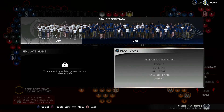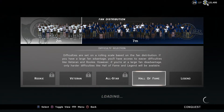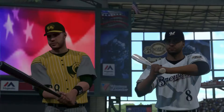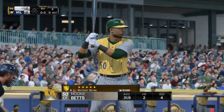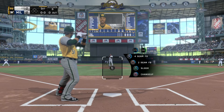Hey guys, Frank the Tank here. My Conquest map is up on the screen and we are taking on the Milwaukee Brewers on Hall of Fame difficulty. They have 7 million fans to our 2 million fans. Still not sure how that works, but here we go. We're taking them on. We have a pretty decent squad. Leading off with Mookie Betts here, and this is for their stronghold. So if we win this game, we conquer the Brewers and get that stronghold.